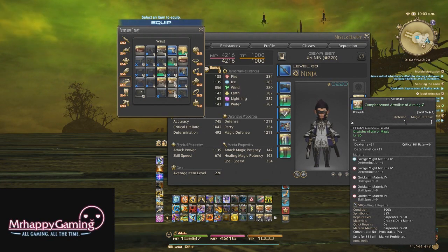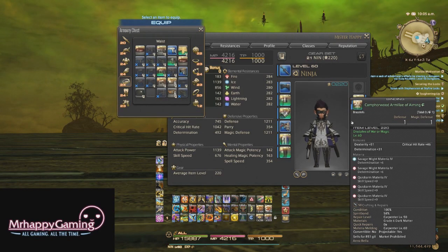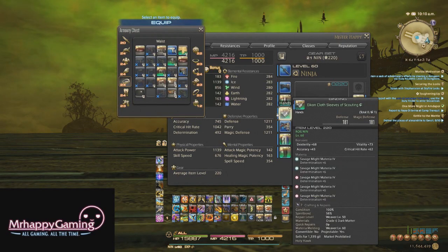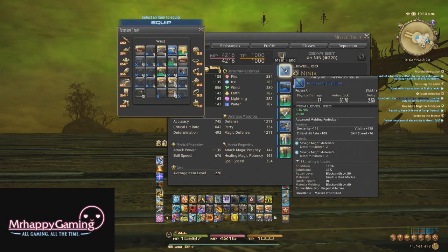Now, it's not always going to be that same difference. It depends on which slot and what item level we're talking about. For example, at i220, 44 is the cap for determination and 46 is the cap for all the other off stats. When it comes to the body and legs, 100 is the cap for accuracy, crit, and all the others. The cap for determination is 96. On head, gloves, and boots, my cap for critical hit rate is 62, and my cap for determination is 59 — three points lower. On the weapon, my cap is 108 on most off stats, but my cap for determination is 103. Just know it'll always be a few points lower.